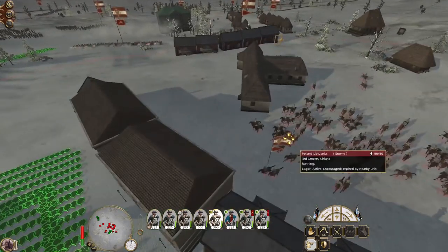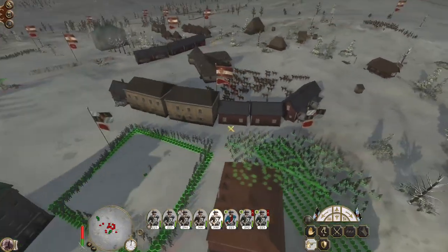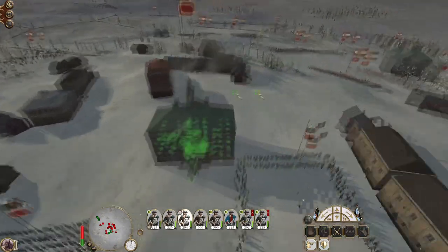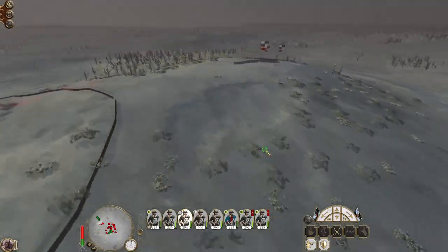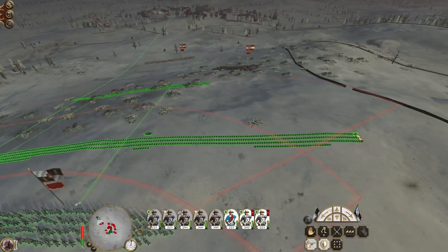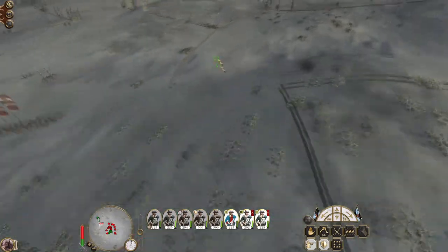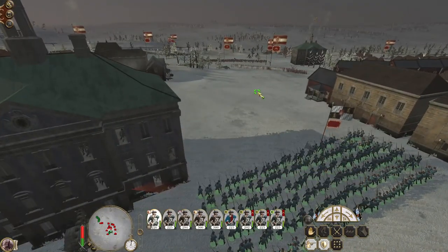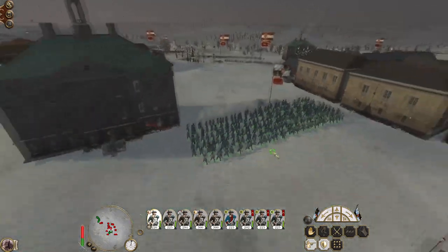Retreat my militia. You guys might advance up to about here to fire onto the marines. My militia should be returning fire out of the windows. We have enemy cavalry advancing towards us here. Let's make sure we're in a good position — if we need to dump them into square, we will.